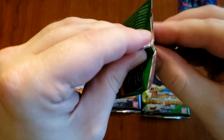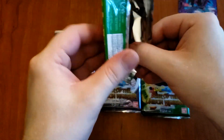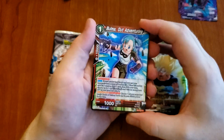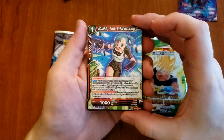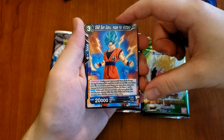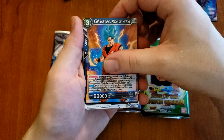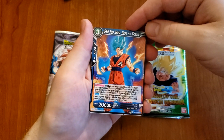Goku's giving me the goods. So first we got Bulma out adventuring - OG Dragon Ball. Super Saiyan Blue Goku, Hope for Victory. Looks like future Trunks saga. When I think future Trunks saga, I think of like the beginning of the androids when he shows up and he beats up Frieza, but maybe that's like right before the Goku Black stuff happens.